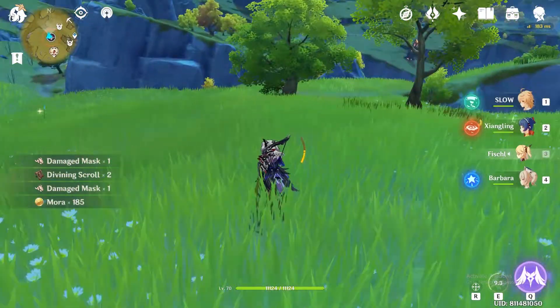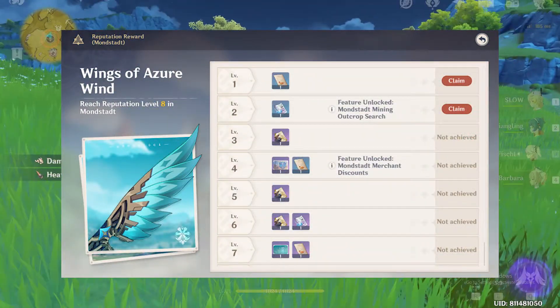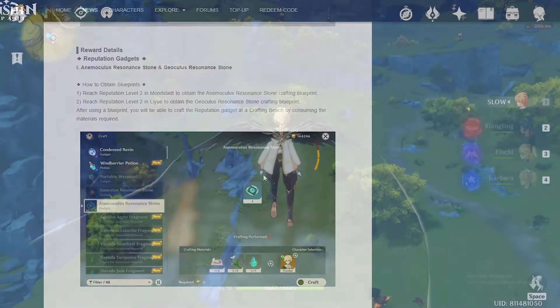There are a total of eight levels in this system and each level has some rewards. The first notable rewards are the Anemoculus Resonance Stone and the Geoculus Resonance Stone, which you can obtain at reputation level 2 in both regions. You get the Anemoculus Resonance Stone at Mondstadt reputation level 2, and the Geoculus Resonance Stone at Liyue reputation level 2.